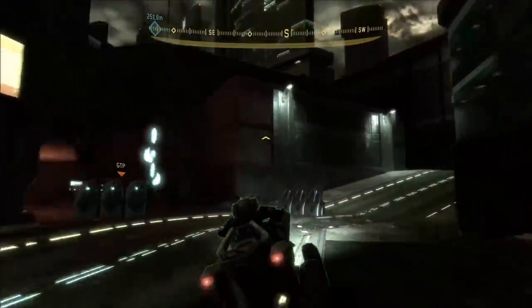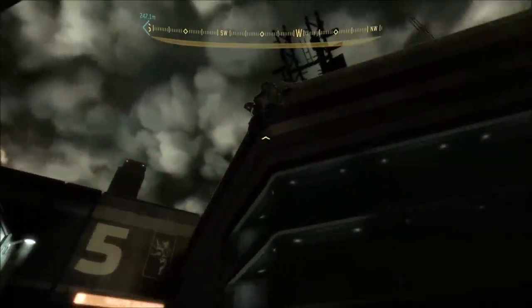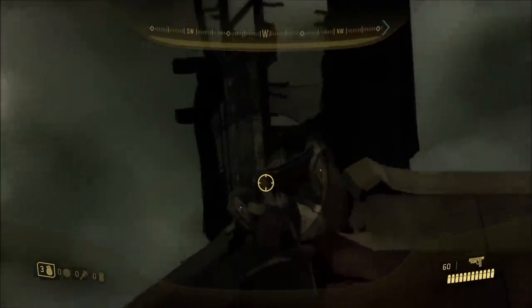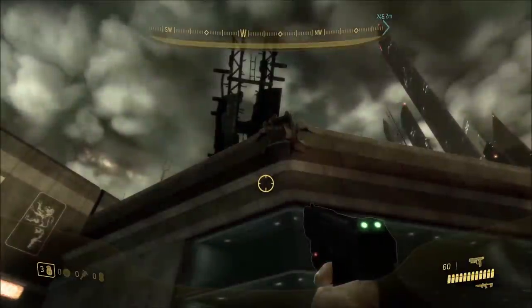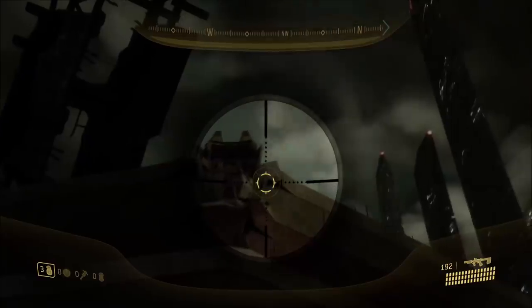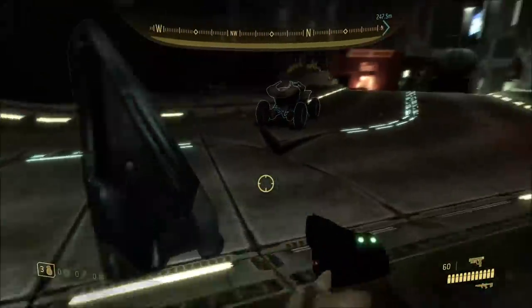Just make your way over to player 2's drop pod — it's right up there on top of the building. So how do we get up there? You will need to do a mongoose launch, which I'll now show you how to do.